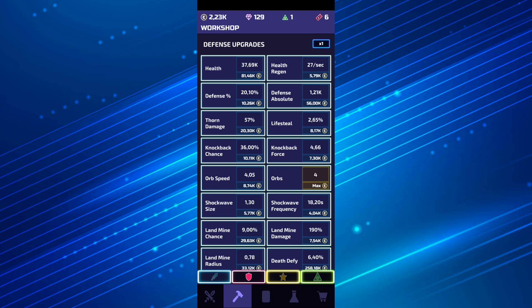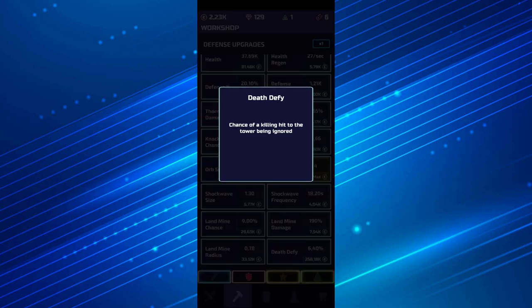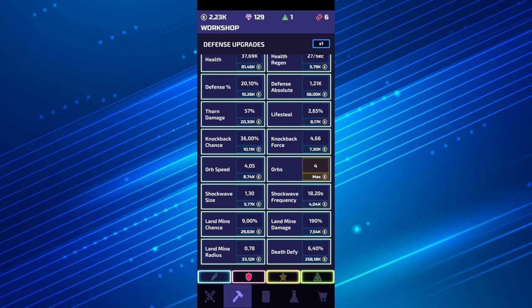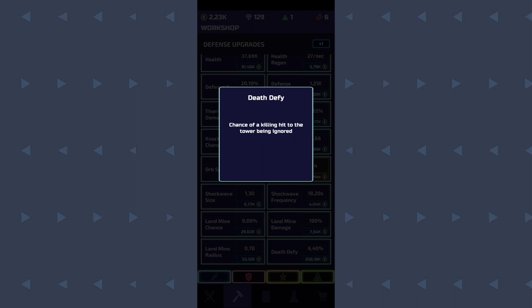The fourth upgrade, after upgrading everything in the defense workshop, is gonna be death defy. This one goes up to 30%. It's quite expensive to upgrade in the workshop — the next upgrade costs me almost 260k. You should try to upgrade it to at least level 10 in the workshop. Death defy gives you a chance for a killing hit on the tower to be ignored, so you have a chance of not getting killed by one shot.